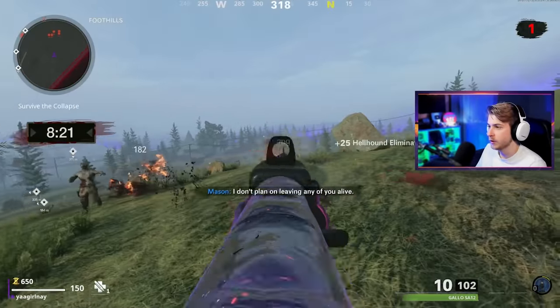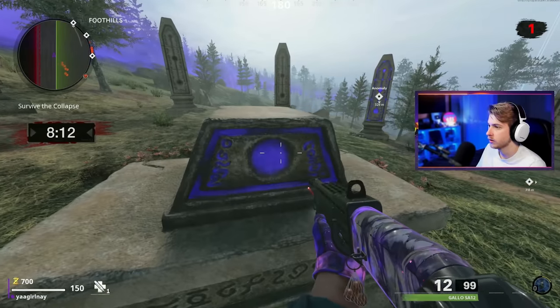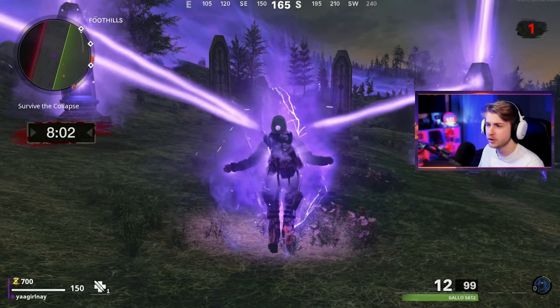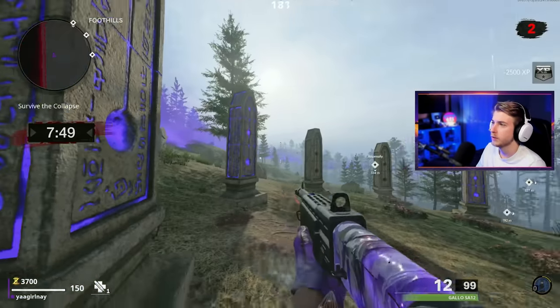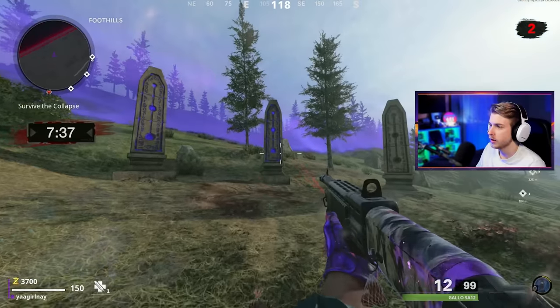Let's head on over to our ritual area. Zombies, I need you to get back for a minute. Let's go ahead and redo the pact - there we go, three Easter eggs done. Whatever our top comment is, that'll be the Easter egg we do next. Go ahead and leave a like if you enjoyed, dislike if you didn't, and if you're new here please subscribe for all kinds of COD content throughout the week. Follow me on Twitter. I'll see you guys next time!